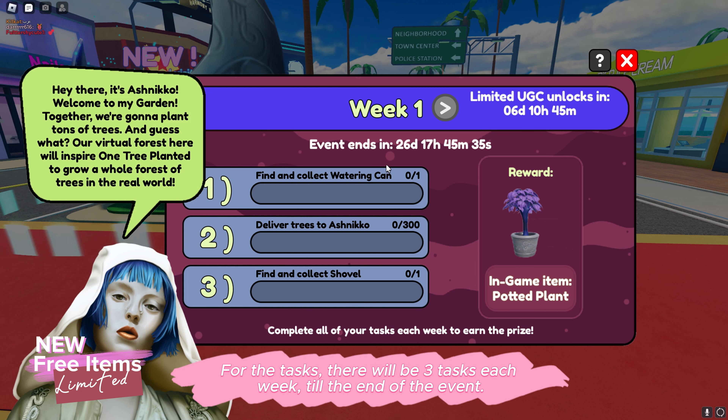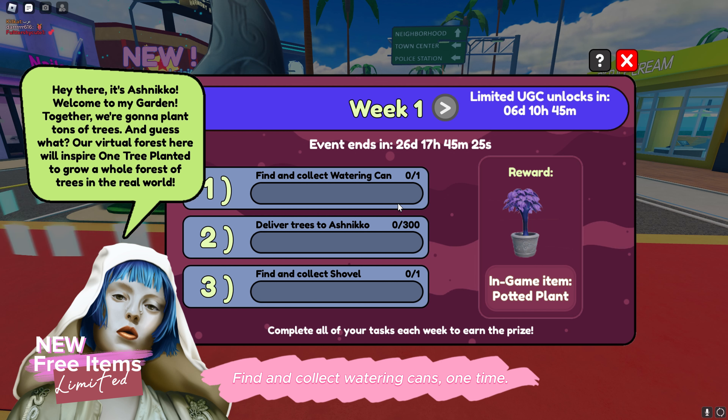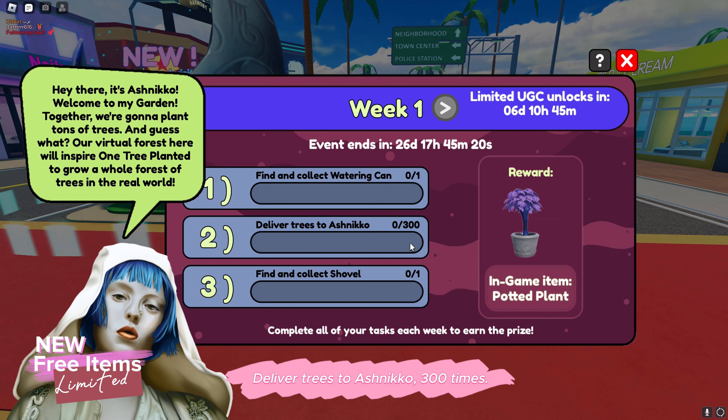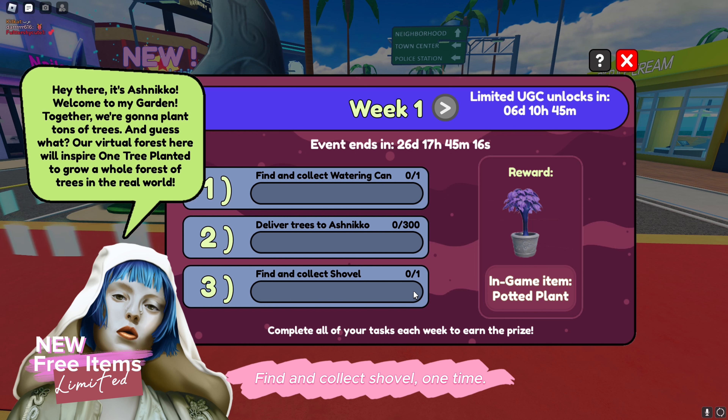For the tasks, there will be three tasks each week till the end of the event. These are week one tasks: find and collect watering cans, one time; deliver trees to Ashnikko, 300 times; and find and collect a shovel, one time.